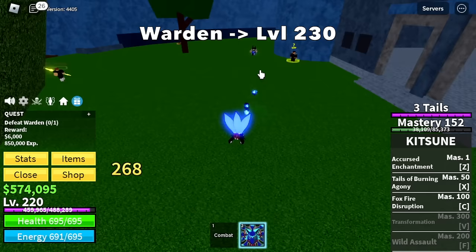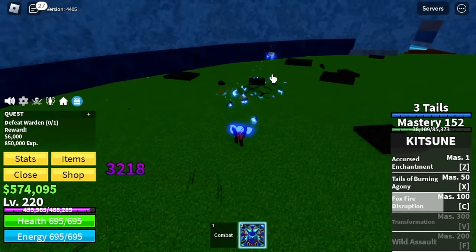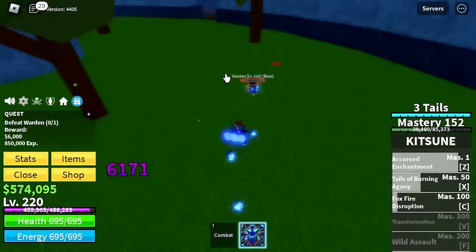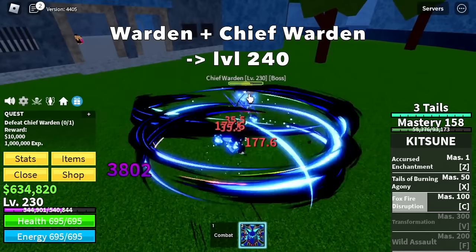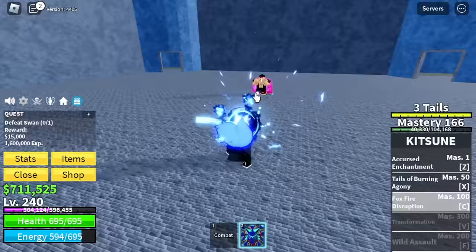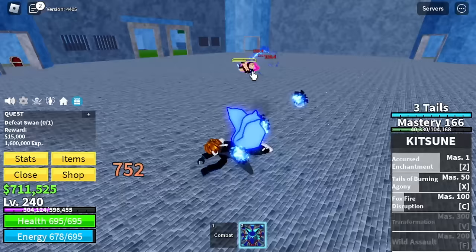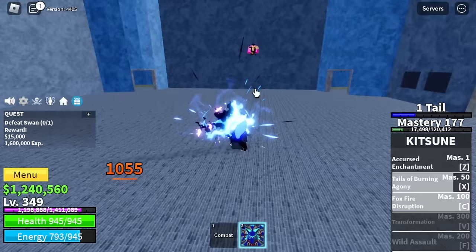Next up, Prison. We have a boss - Warden. We're gonna grind Warden until 230. There are lots of bosses here. The quest requirement is 230, so we're just gonna focus on the Warden. At 230, we're gonna defeat Warden and Chief Warden until level 240. At 240, Swan. Swan spawns longer but will give you lots of experience compared to the previous two bosses. Just aim for Swan if you want to make things faster, then change servers. Target level is 350.